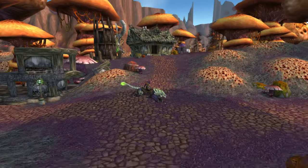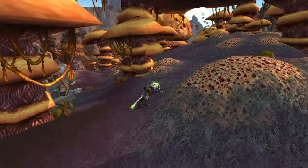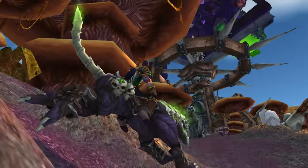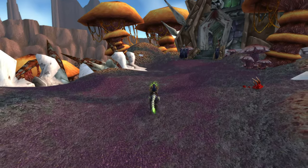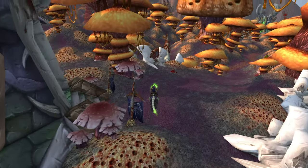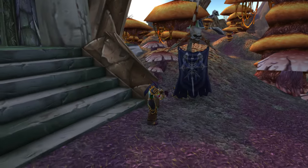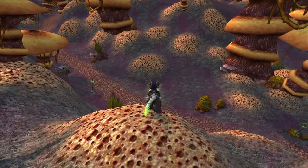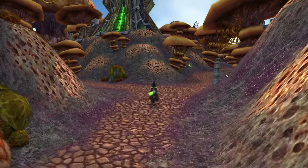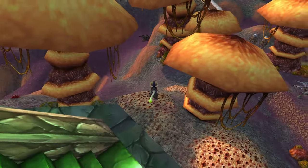This is where Naxx is, so this is all vanilla Eastern Plaguelands — this isn't retail, is it? That's a cool shot of Naxx right there. There's the entrance to Naxxramas right here — you can see the entrance and the portals and all that. I'm afraid to go in there just because I don't want to spawn back into the dungeon. I don't want to go back in there and then suddenly be back in the dungeon, have to do the glitch again — it's just much easier to be out here.